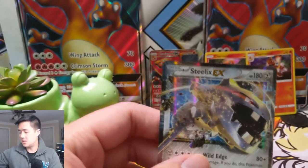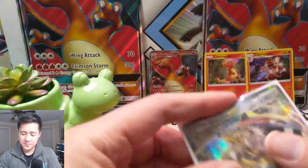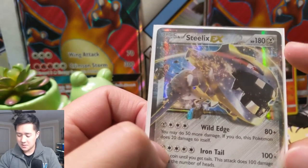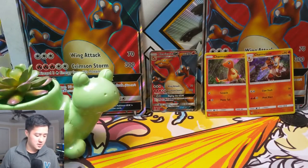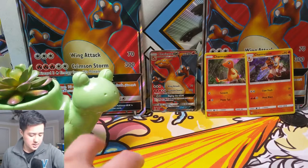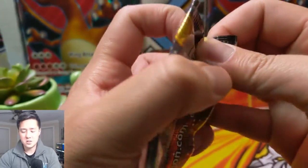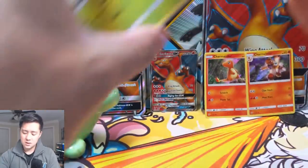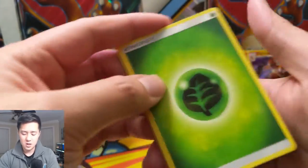Legacy Evolutions. Steelix — I feel like the idea is supposed to have a huge energy cost and huge HP, but this one doesn't even have that much HP. I wonder if it's because this is the one that can evolve to Mega Steelix. Either way, we did get an EX card, which is nice — very solid start to this opening. These collection boxes, we've been a little cold lately, so that's a great start.